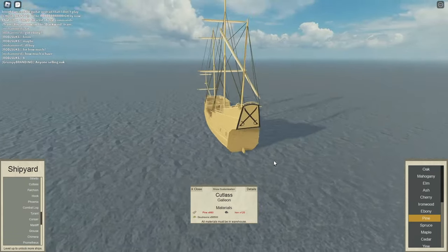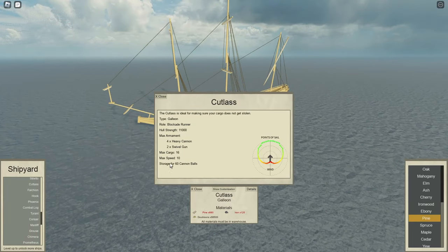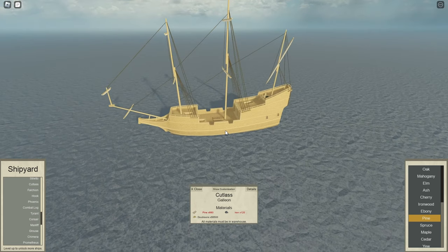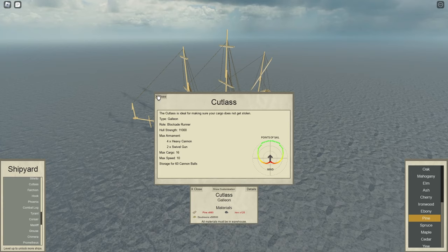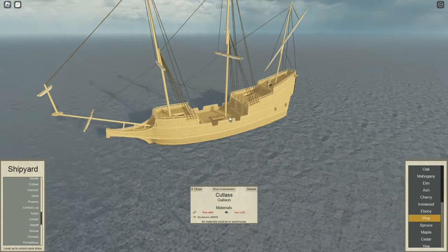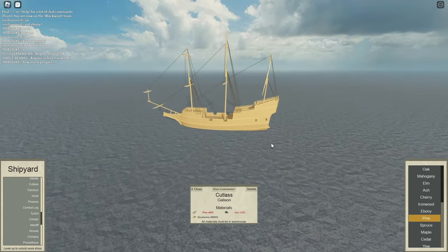At number 4 we have the Cutlass. The Cutlass is a little bit of an upgrade from the Marlin. It is level 9, it has 16 cargo and 10 max speed. That speed will allow you to trade even faster, which means you can sail more frequently and make more money. The Cutlass can outrun pirates and has a decent armament of 4 heavy cannons. That is number 4, the Cutlass.